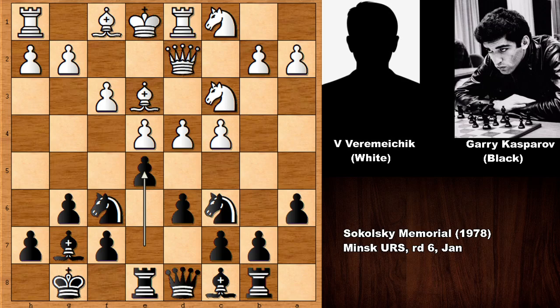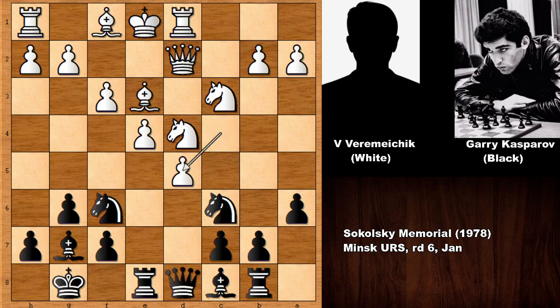Kasparov wants to blast open the center. Knight to b3, exchanging the pawns — this is one of the interesting moments of this chess game. Kasparov pushed the d-pawn: is this a pawn sacrifice? White captured the pawn.